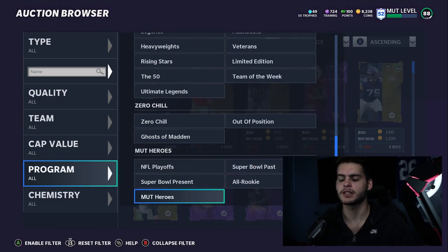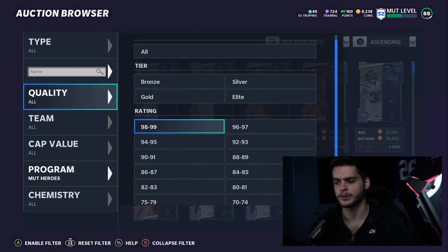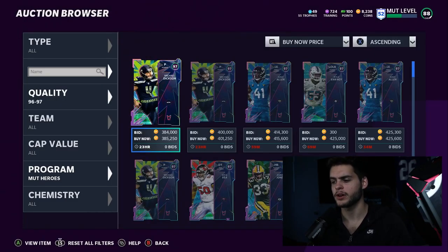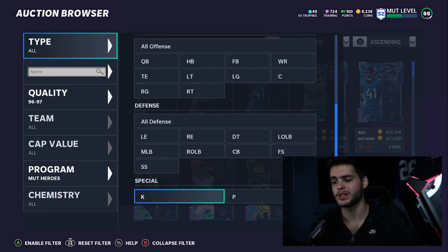Number six is a very specific pick. When you have a god squad and your team is maxed out, you never want to take a replaceable player — you want someone you can lock into your team even if it seems pointless. So my number six player is a kicker.